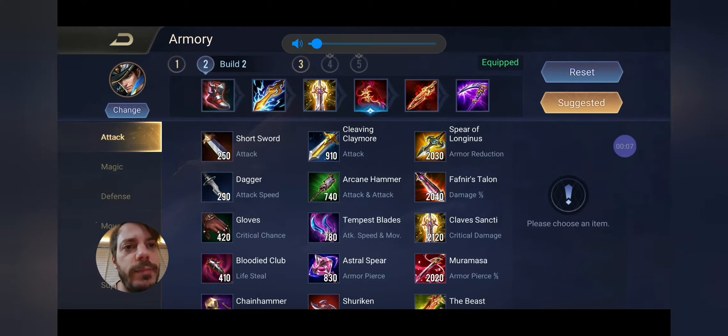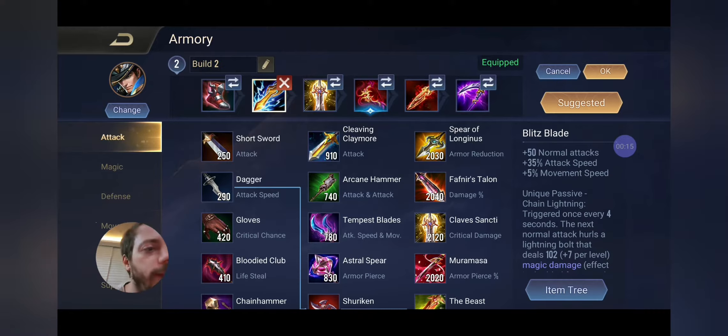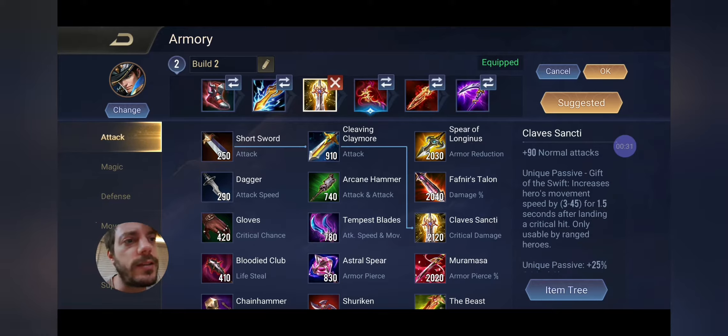Let's hop into the armory so I can show you my build. I build a little bit of attack speed on Valhein with War Boots. We have the Blitz Blade — I really like its effect for wave clearing, and the special thing is you get some movement speed which I find really helpful on Valhein. Then we have the standard Cleave Sentai, especially useful if you're going to crit. I'm going mainly on crit damage, and an item that's made it into the meta staple is the Bow of Slaughter.